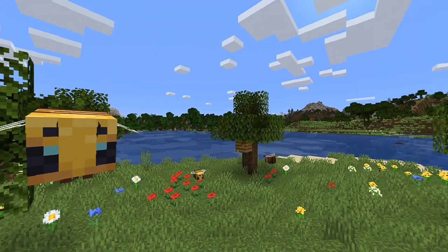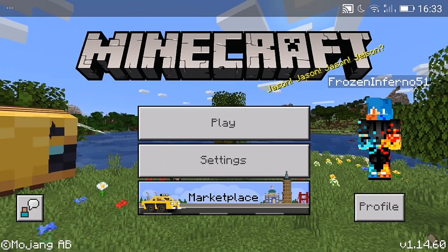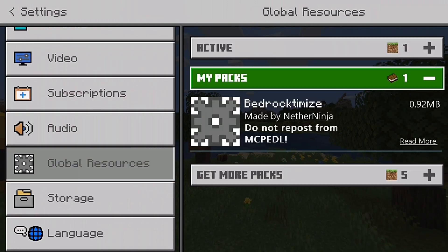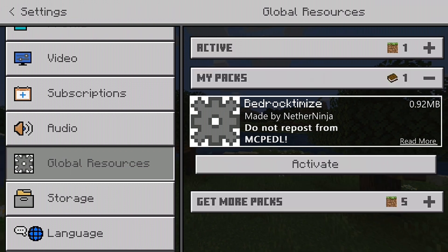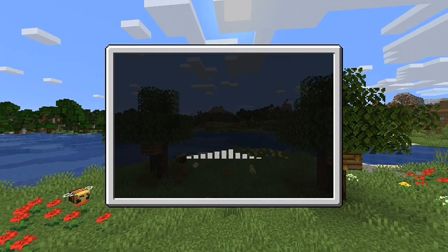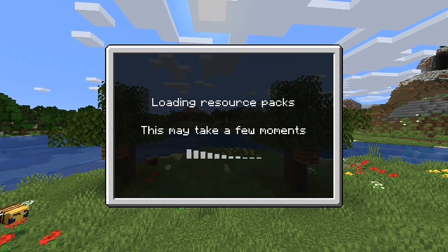All you do is click on Settings. Once you have installed Bedrock Demise, it'll say importing Bedrock Demise. After that, go to Settings, then Global Resources. Under My Packs there'll be Bedrock Demise by Nether Ninja. Click on it, click Activate. It'll show up in Active packs and then start refreshing the resource packs.